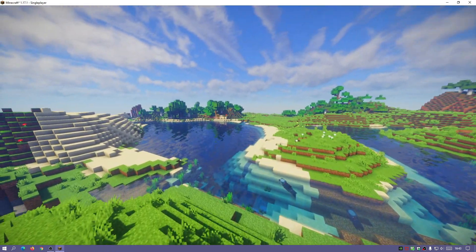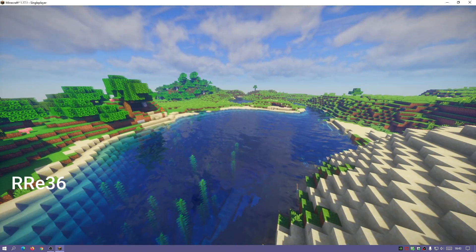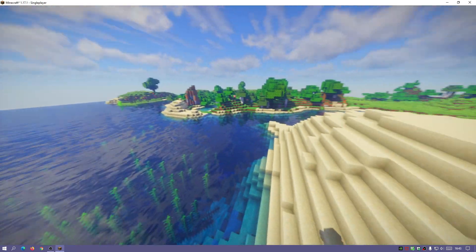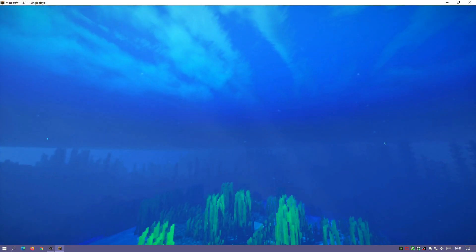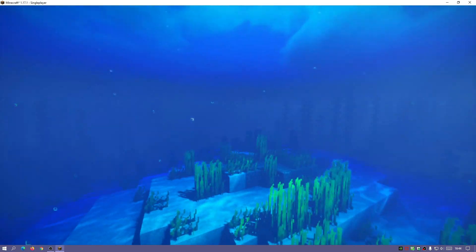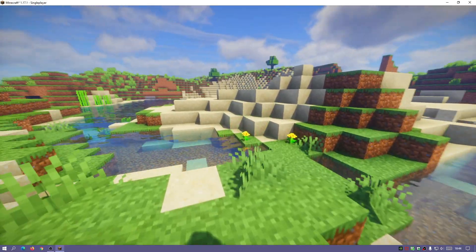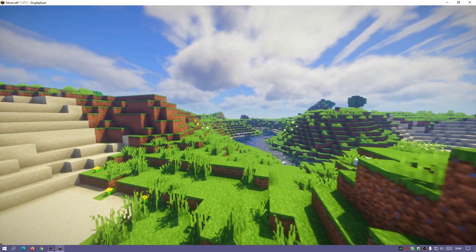As you can see, we have some nice reflections coming off the water. The creator of this shader, rre36, mentioned it was actually based off the SEUS shaders, which was one of the older legacy type shaders. It has some really nice blue colored water. Let's check out the underwater — you can see the sun's rays coming in, the nice rounded sun, and the underwater graphics look great too. I like the color scheme used on the grass blocks as well.